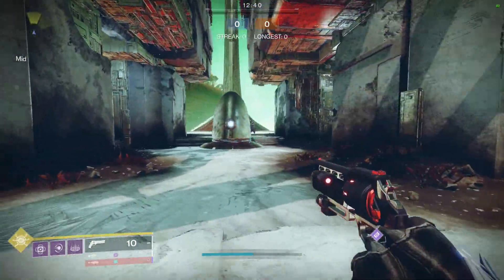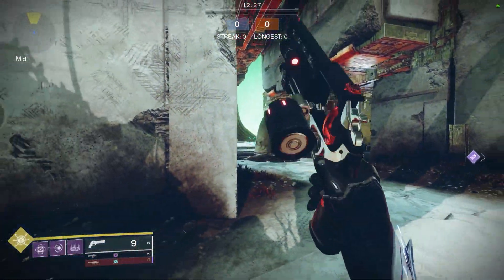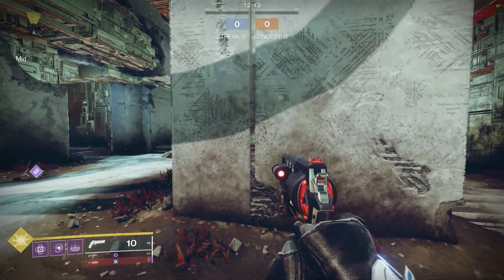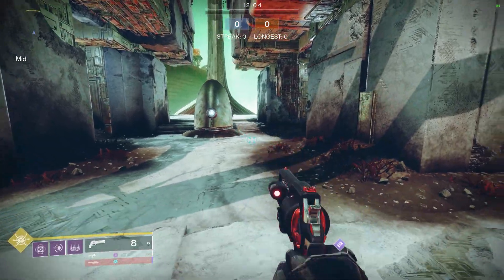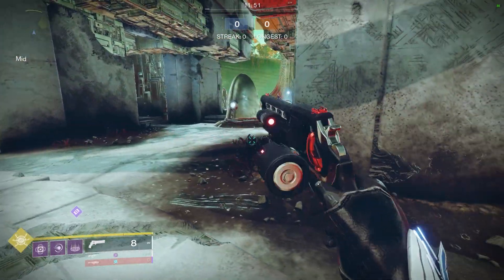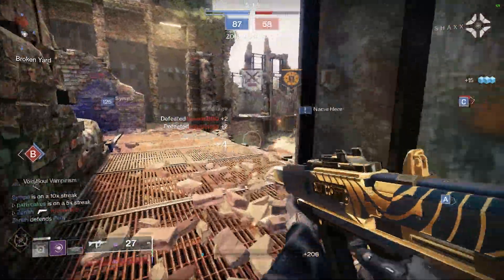One more tip for hand cannon mains: you can use hand cannons with this build — you can use almost anything with Blink. There's a very cool technique: jump, shoot, then Blink out of the jump. That sudden movement will prevent people from team-shooting you and will put you in safety for the longest possible duration. Hunters can do something similar, but the mechanics are different. With Blink you end up somewhere you didn't start, and it's further, more instant — but it only goes away. You cannot Blink back. You need to learn jump, shoot, Blink.